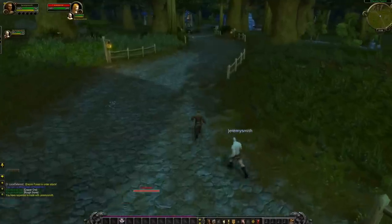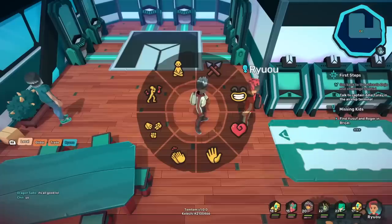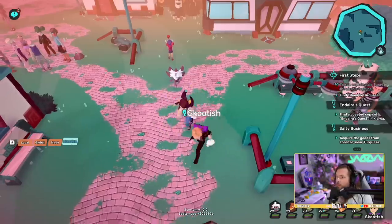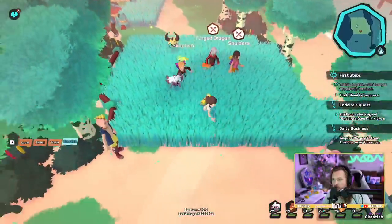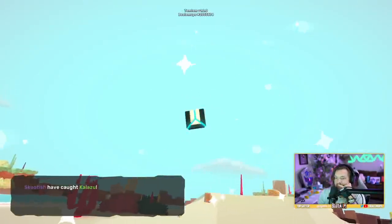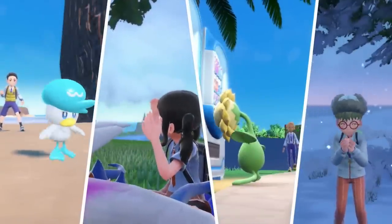In Temtem you can see other players running around, questing, battling, and collecting — they're sort of like Dark Souls ghosts in the game. You can send friend requests, battle, or trade, and even bring them into your game, as Temtem supports two-player co-op. That's actually how I played it with my buddy Scoot — we streamed it together and it was so much fun. You can progress through the campaign together, even doing side quests. When one of you starts a battle, the other joins to help out. If you find a wild Temtem, both trainers get the chance to catch it.